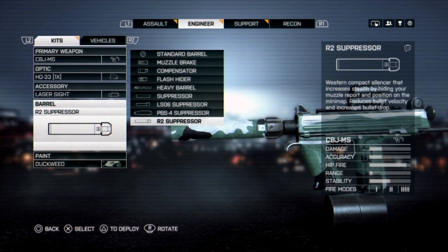And finally, we have the barrel attachment. I suggest using any of the suppressors for this. The ability to stay stealthy and remain off the radar is just too much to pass up on a PDW, especially when the majority of your engagements will be up close. Be wary though, as this will lower your bullet velocity, making ranged kills even harder, and it will also increase your spread by around 0.2.